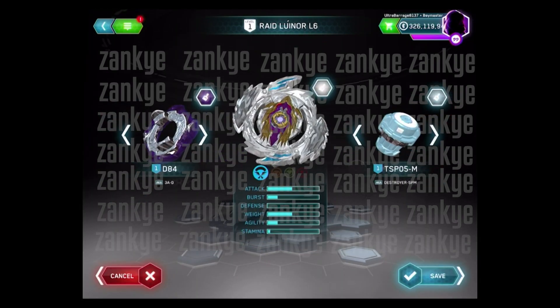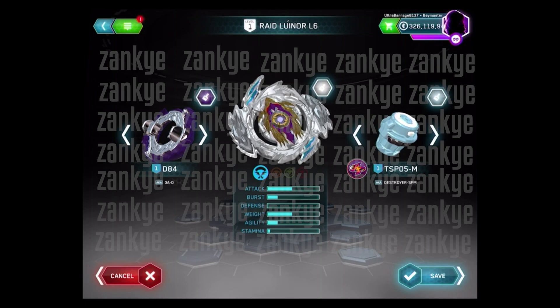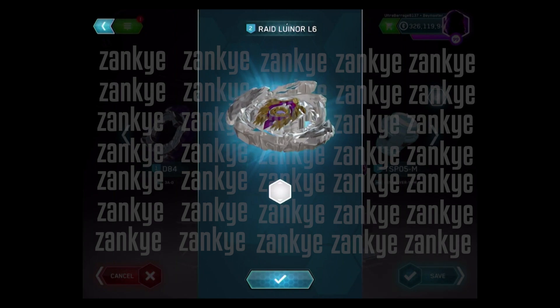We're going to be taking a look at Raid Lunar L6. This is in collab with Cypress, so make sure you check out Cypress and show them some love. Going over part by part, we have our lair which is Raid Lunar L6.